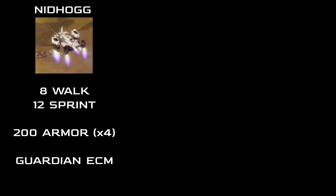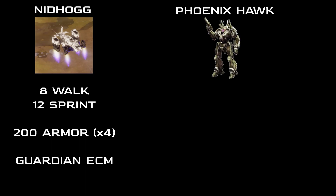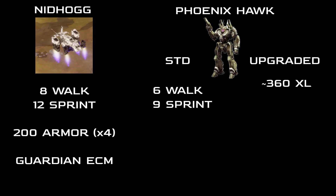If we were to attempt to recreate this machine in a mech, we'd start with a 45-ton unit — say, a Phoenix Hawk. The standard Hawk runs a 270 engine to go 6-9, which is a fair bit short of the 8-12 the Nidhogg offers. We would need something like a 360 engine to get that kind of speed out of the mech, XL of course, or we'd have no hope for armor or weapons. Toss on some Endo and Ferro to save a bit more weight, and you have a decent starting point, but not much in terms of critical slots.